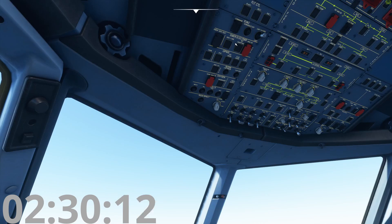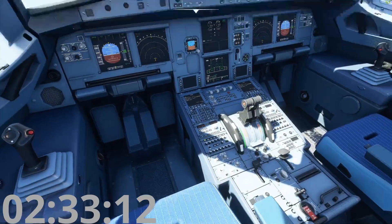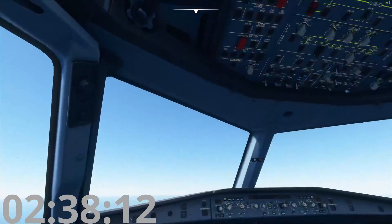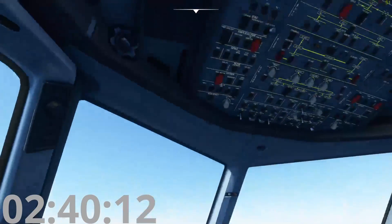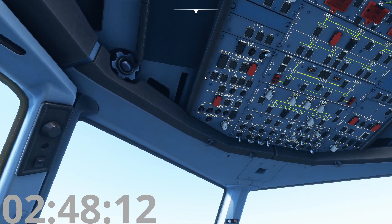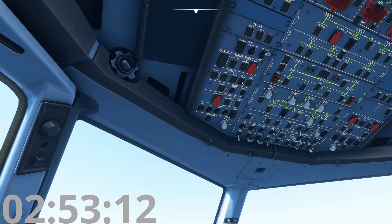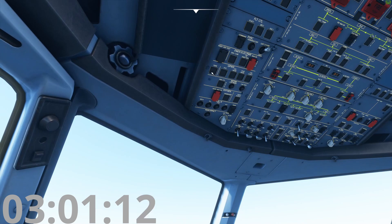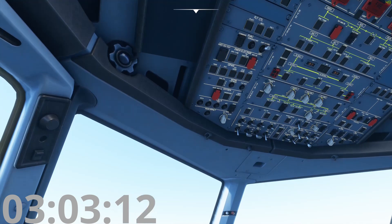Moving on, we have the GPWS — Ground Proximity Warning System. This is the computer responsible for telling pilots they might hit the ground. It says 'Warning, warning, terrain, pull up, pull up.' Any of these faults means you're losing different modes of the system. Most of the time if it faults you'll just lose that associated function — these three switches are not actually emergencies, you would use them if you're doing things like landing in flaps three or landing without flaps.